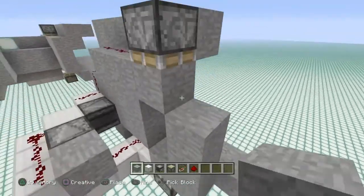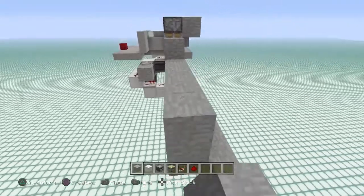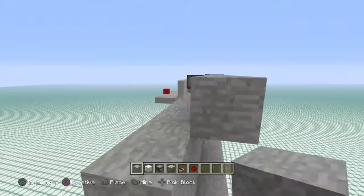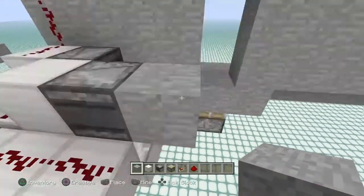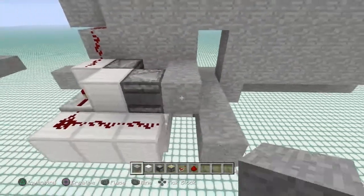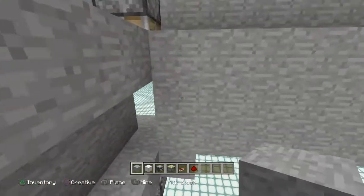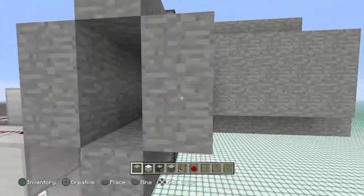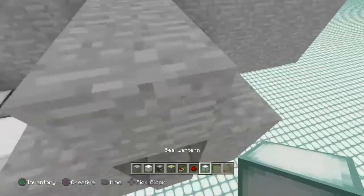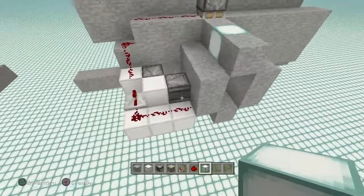Now let's go ahead and box this in and make it look completely good. Place in the rest of the decorative blocks right here, and you can make this look natural as you please — there's really no right or wrong way to make the front look. Chuck in the rest of the tunnel here with decorative blocks just like so. You can add some lighting in there too — I do recommend it — so that you don't have any mob spawning. That one block should keep mob spawning out of the entire vicinity.